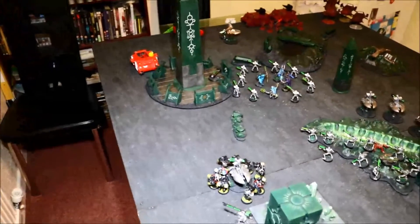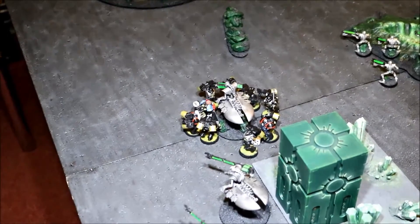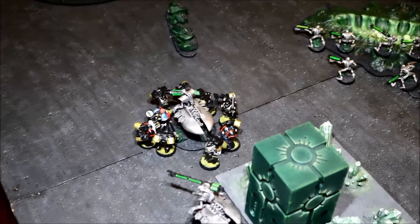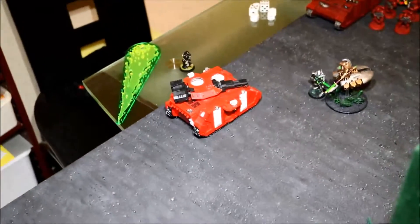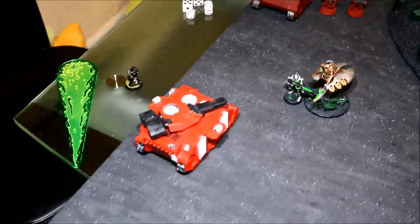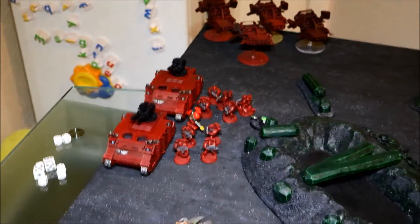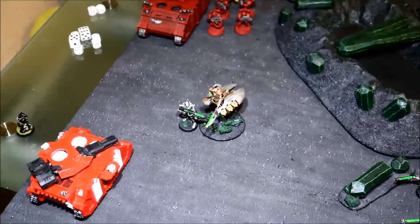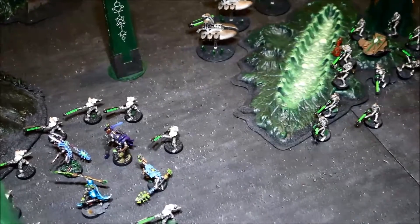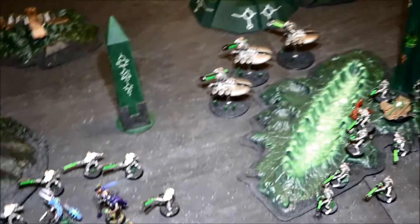The Death Company moved up with their jetpacks, managed to shoot and then assault my Destroyers, munching through them quite nicely — just one Destroyer left on one wound. The Bow Pred aimed up his heavy flamer on me, then two guys got out and I received the flamer. Then both lascannons rapid-fired into the Death Marks — I lost four Death Marks, no wounds thanks to some good Look Out Sir rolls on the Destroyer Lord. The speeders shot at the two Destroyers there and managed to take both of those out. That was it for turn two Blood Angels.